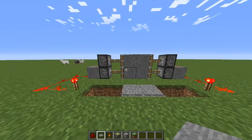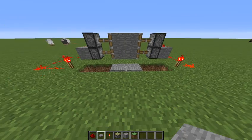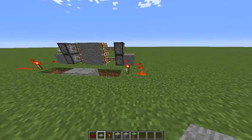So you can see if we step on any of these pressure plates, the door will open. If we step on both of them, the door will still open.